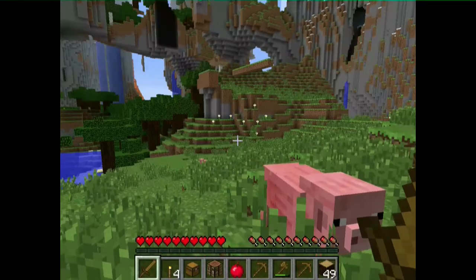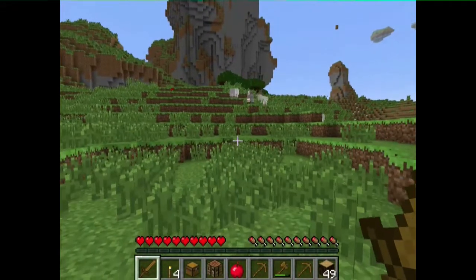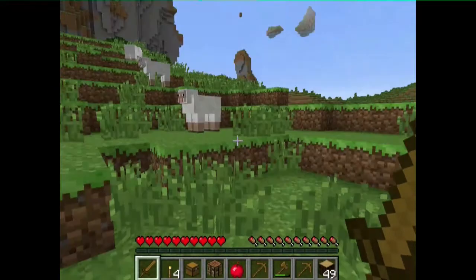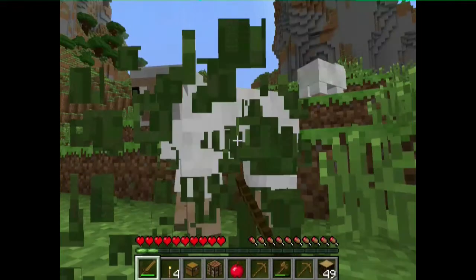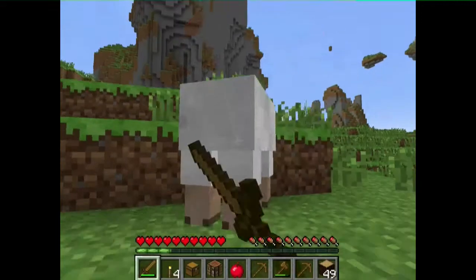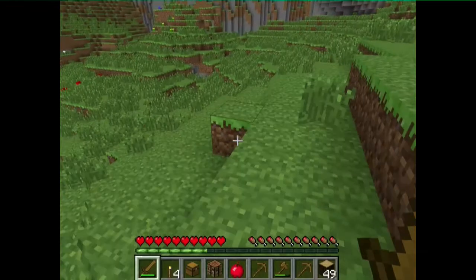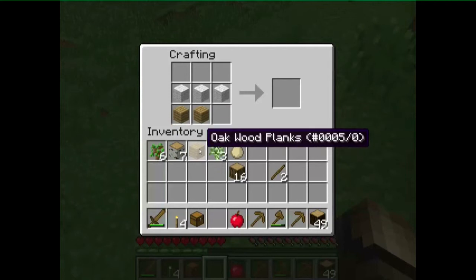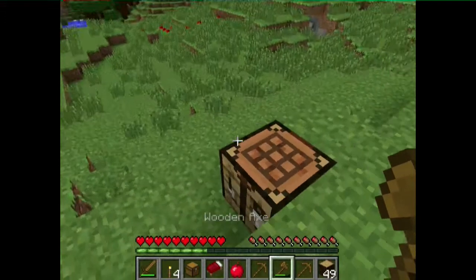The next thing you might want to do if you can't find any sheep is build a home. But since I have sheep, let's kill some sheep. That's one wool, two wool, and three wool. Now we can make a bed. The bed is obviously used to sleep, which means whenever you go to sleep, the night goes away.